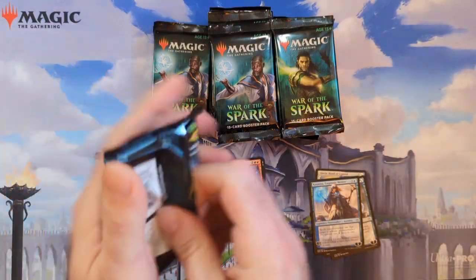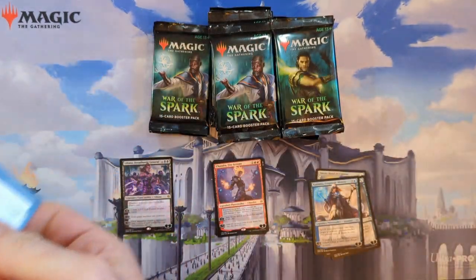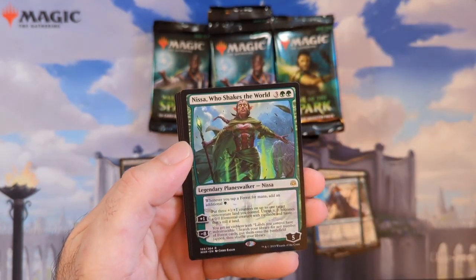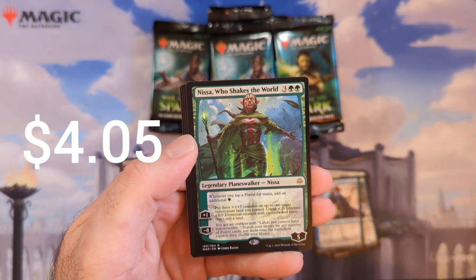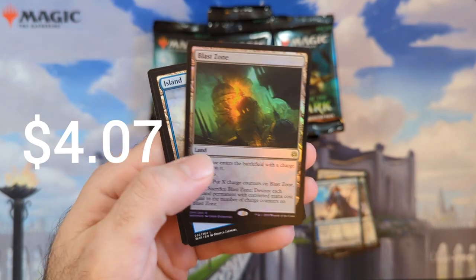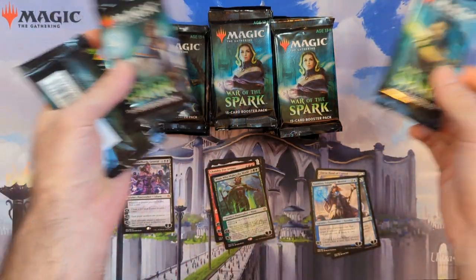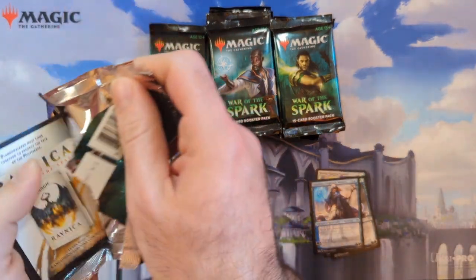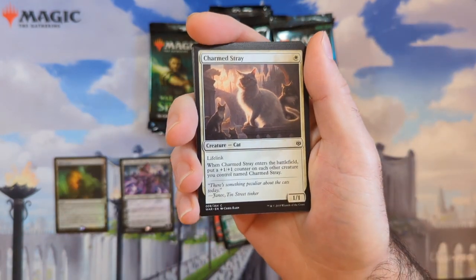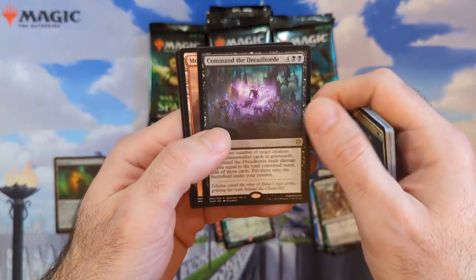I know there was somewhere with War of the Spark where they were advertising the planeswalker in every pack. We got Nissa Who Shakes the World — that's a really good one, especially for landfall decks; you get extra mana out of her. Just a rare, I'm surprised she's not a mythic. There's also a foil — that foil might be worth a few bucks. We got Blast Zone, a good land. I like how the packs have different artwork on them — they don't really do that with sets anymore.